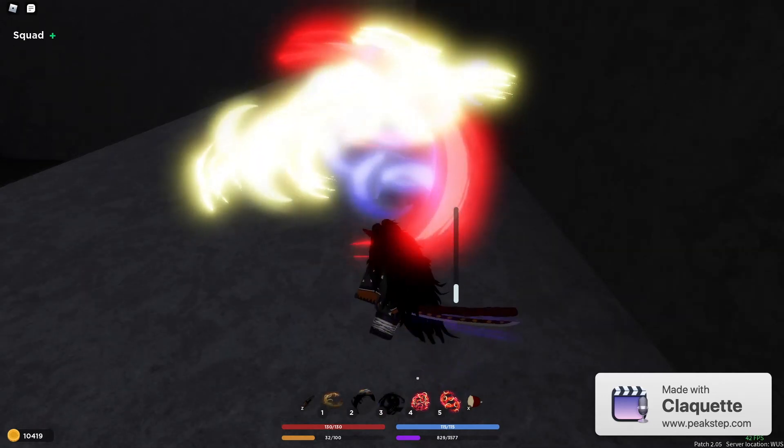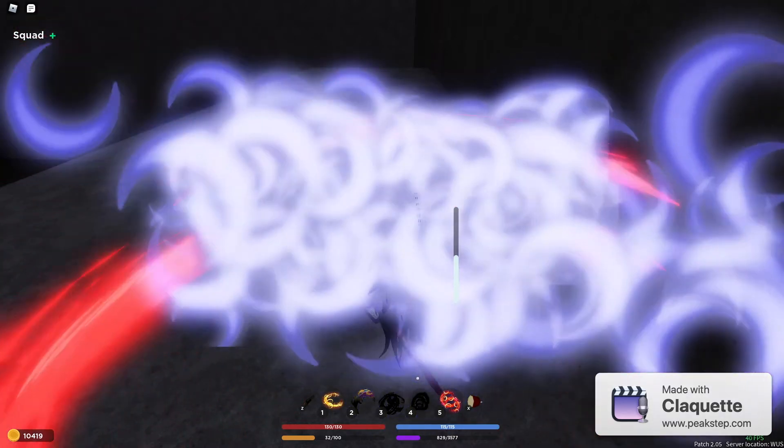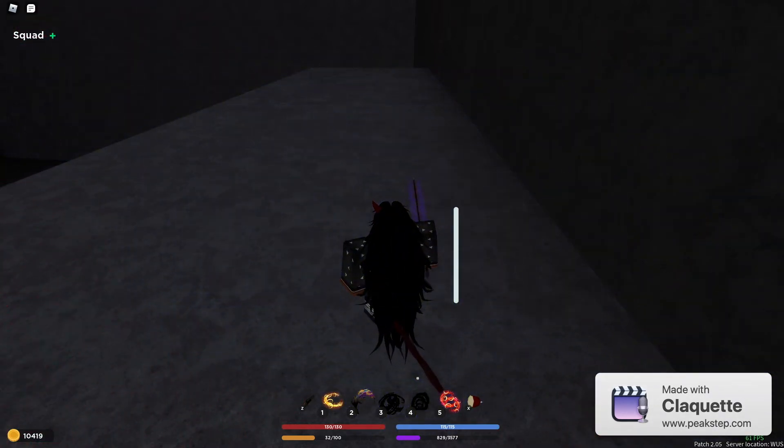The third move is Catastrophic, I think, and it's like jumping up. The fourth move is called Moon Spirit. This is the only block breaker. And then this is the third form of Moon Slash.